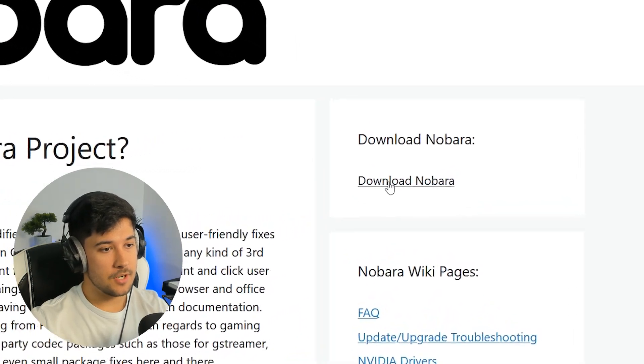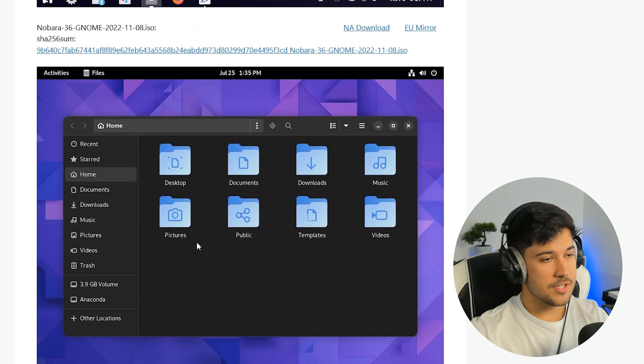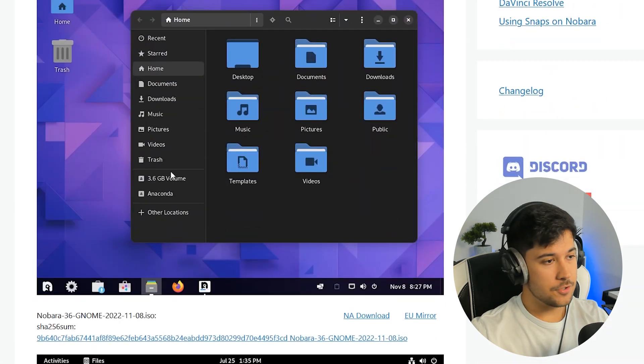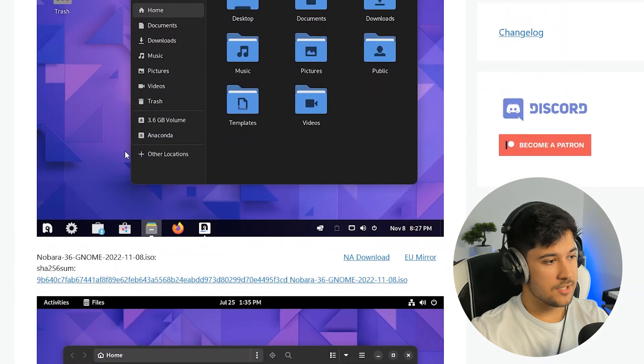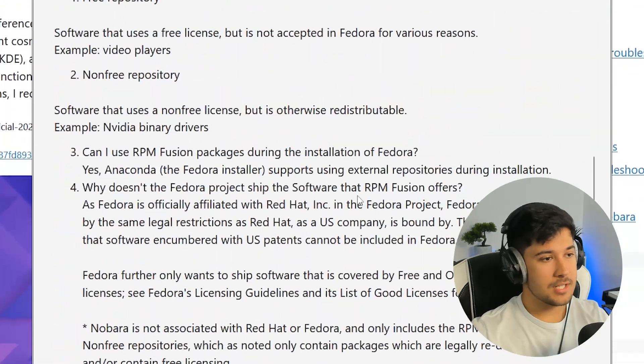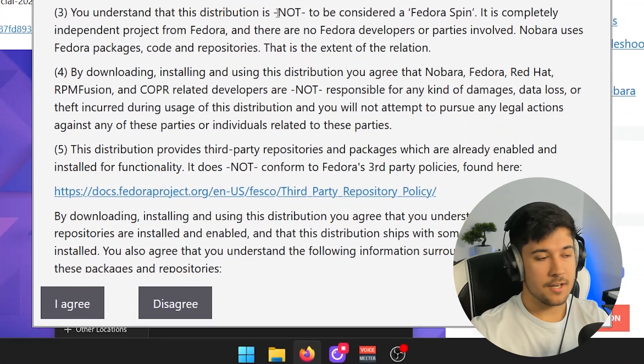Let's go ahead and download it. There are a couple of different versions of Nobara Linux — it's up to you which one you choose. There's an official version, a GNOME-based one, and a KDE version. I'm going to go with the official version and grab it from the EU mirror. They'll come up with a little disclaimer basically saying this is a modified version of Fedora — use it at your own risk.